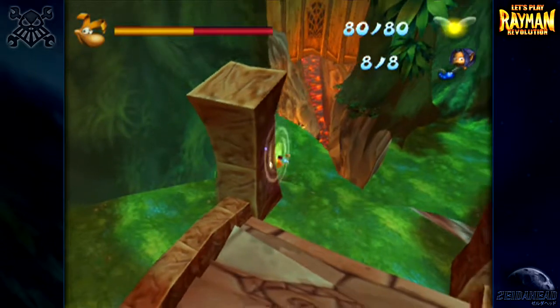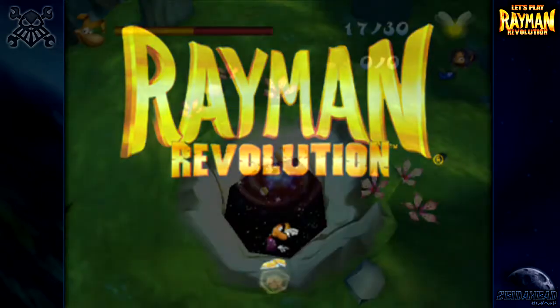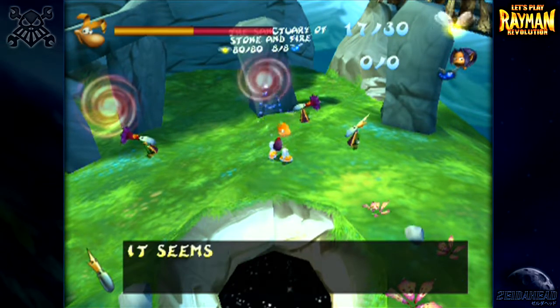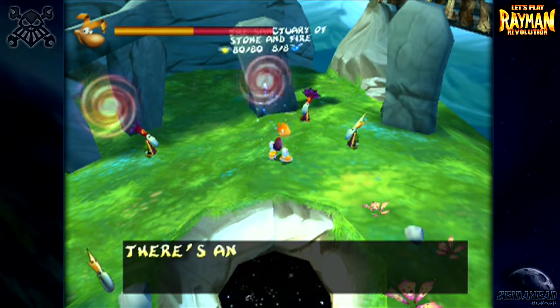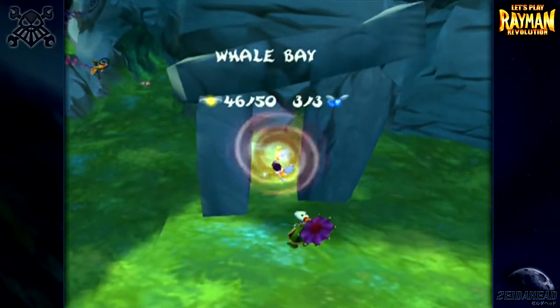Let's head back to the teethy circle and jump into Whale Bay. I won't be able to do that same trick with Whale Bay because the yellow lums are missing partway through the level already, so I'm going to have to play through the whole thing again. And I'm going to have to sit through this cutscene every time I jump back to the teethy circle — I can't skip through this. I just need to hold the cross button. Anyway, Whale Bay time.